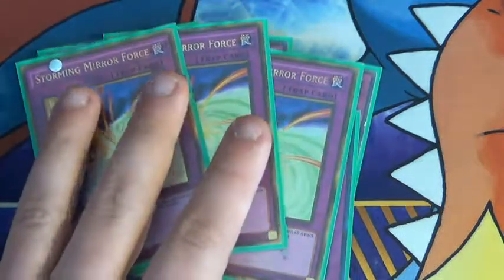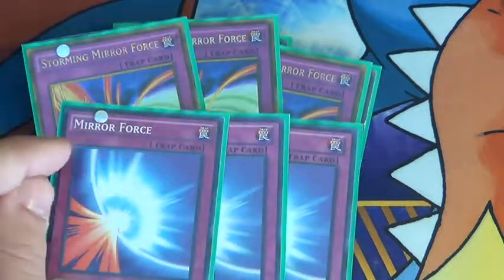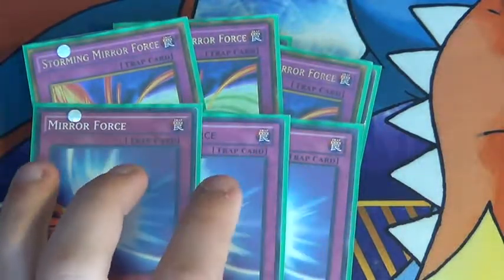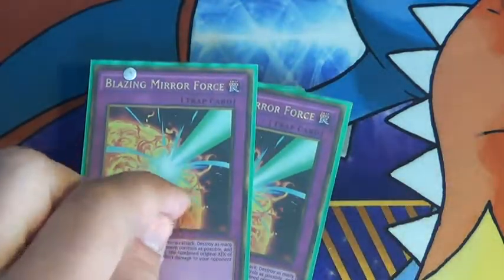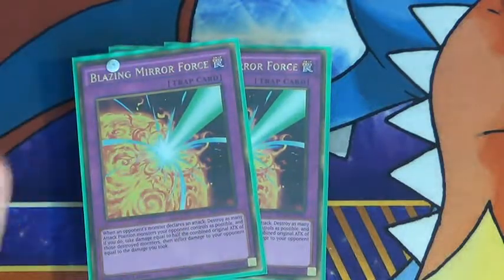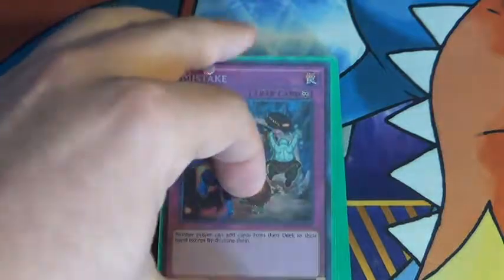3 Storming Mirror Force — you need 3. For any competitive player, replace these with 2 Quaking and 1 Drowning Mirror Force and you'll be a lot better off. 2 Blazing Mirror Force is risky but 2 is fine. And 2 Mistake — you could try 3 but 2 is more the perfect number.